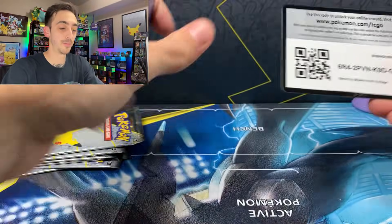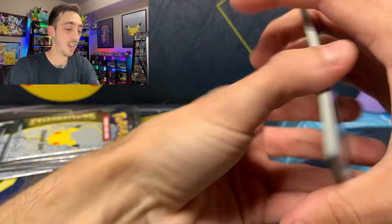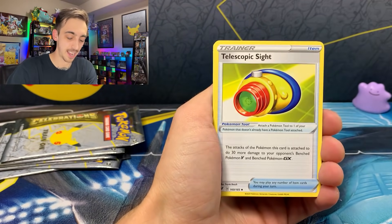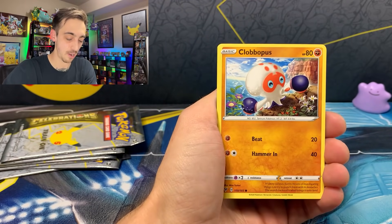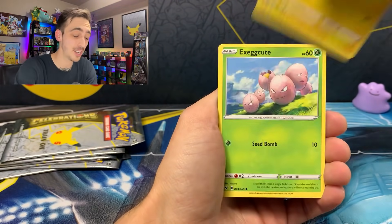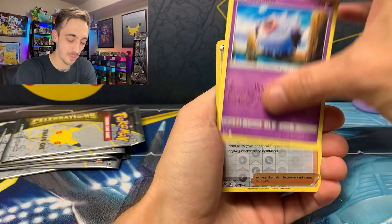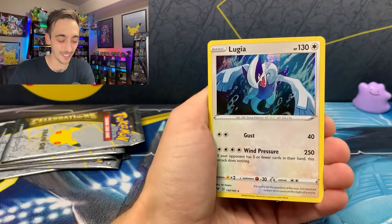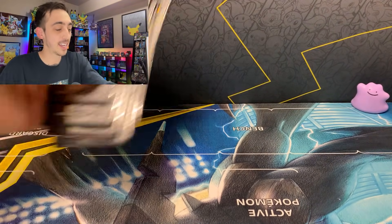Vivid Voltage — another chance at a Rainbow Pikachu. Whenever I get these Celebration products with the regular packs in them, I'm really never expecting any pulls. Whenever I do hit something, even if it's just a V, it's really cool. Eevee, Woobat, Leon for our Reverse, and a holo Lugia for our Rare. At least we hit one holo out of the regular packs.